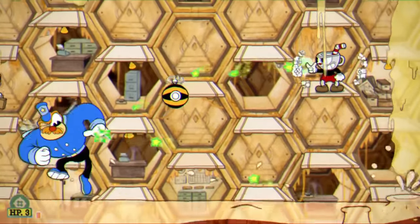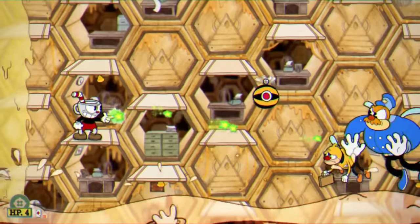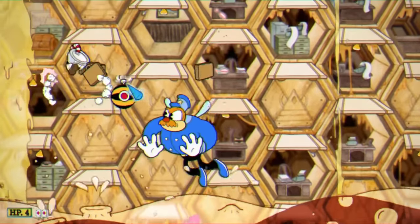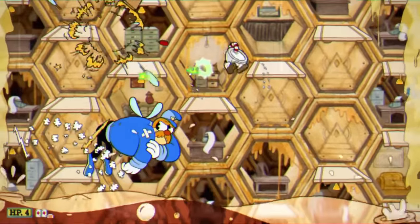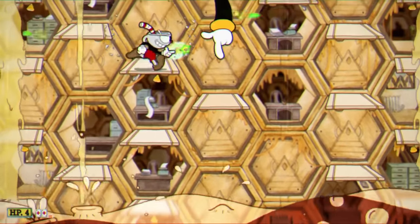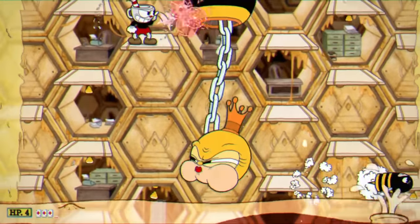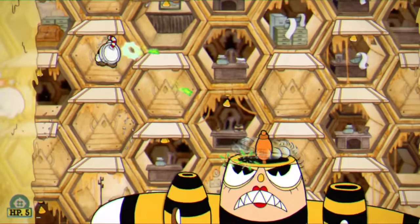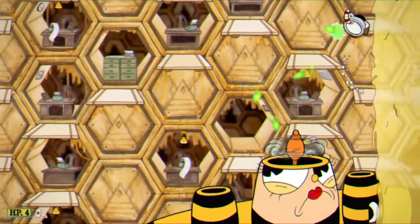Our first boss of Inkwell Isle 3 is going to be Rumor Honeybottoms. This boss is one of the easier ones, especially in Inkwell Isle 3, because there's pretty much nothing that we have to worry about. Apart from a couple noses on enemies, there's literally nothing else red or green in this entire boss fight. The first phase is easily completed with the spread shot, same thing as phase 2. The spread shot also deals massive damage during her phase transition, and once she's in phase 3 we can use the chaser and just focus on dodging — it's pretty easy.